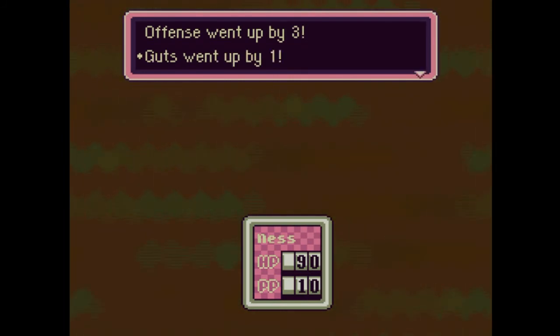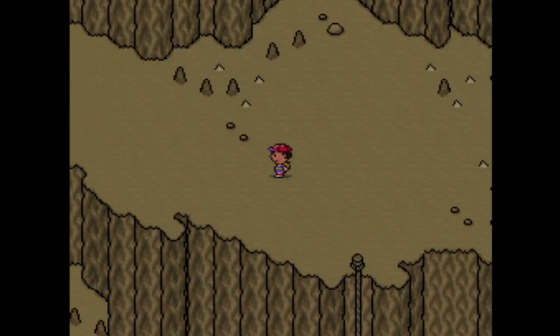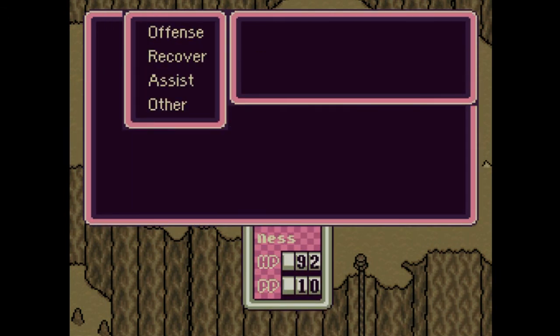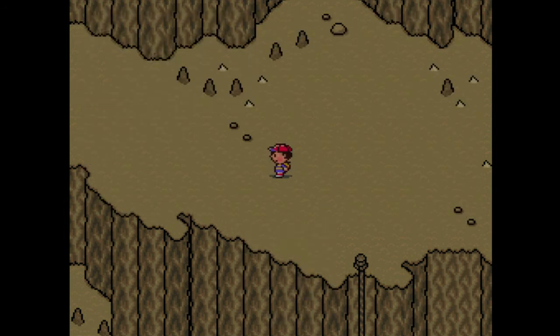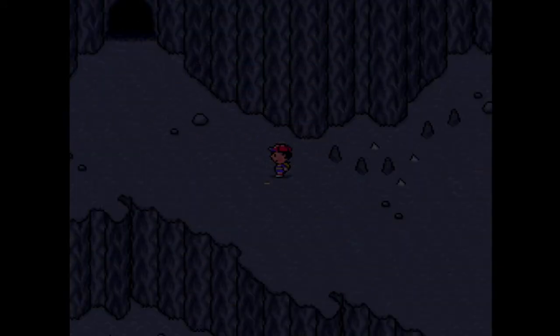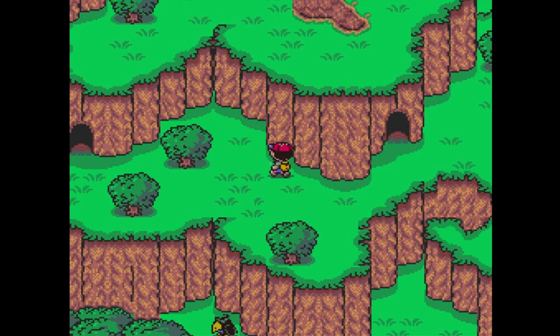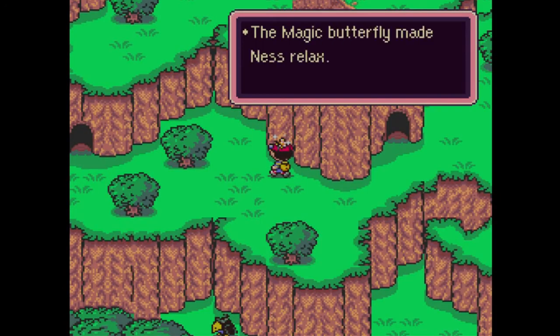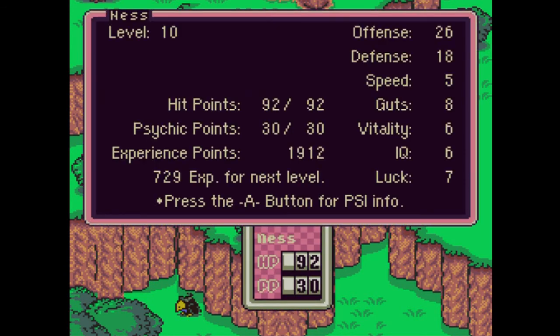Offense up by 3, guts up by 1, luck up by 1, max HP up by 2. Ness realized the power of Healing Alpha — it cures cold, sunstroke, or sleep conditions. That's pretty neat, though we haven't encountered those yet. We haven't run into paralysis either. Let's get our PP back from the butterfly and hopefully not die, because dying is bad, children. Okay, we're at full health — let's go through this opening and see what evils await.